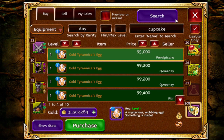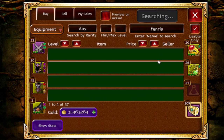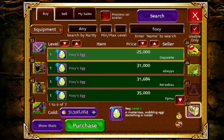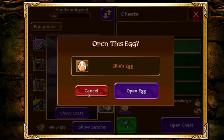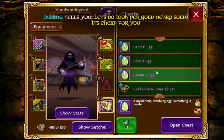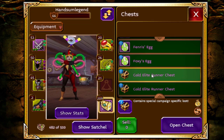We will start the video off with legendary, go into mythic, and then go into the heroics, then legendary, because I didn't open that many heroic eggs because they are just really OP.